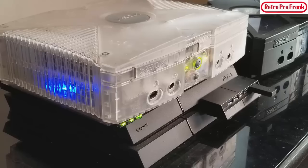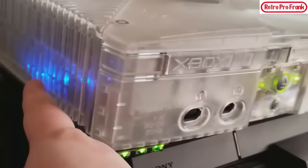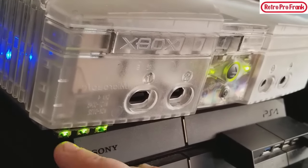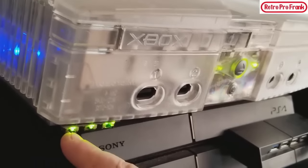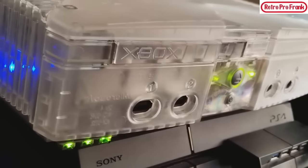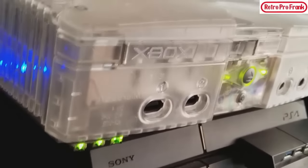The first thing you notice with this modded Xbox are the three lights and the blue lights on the bottom. These have everything to do with the mod chip. The first switch turns the mod chip on and off. If your hard drive isn't locked, it's not going to boot — you'll get an error code.